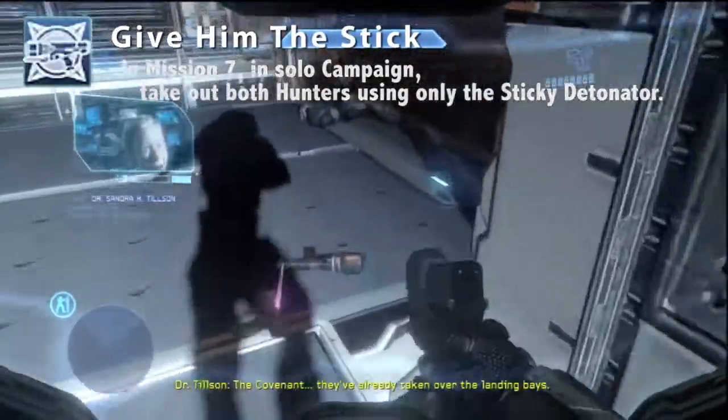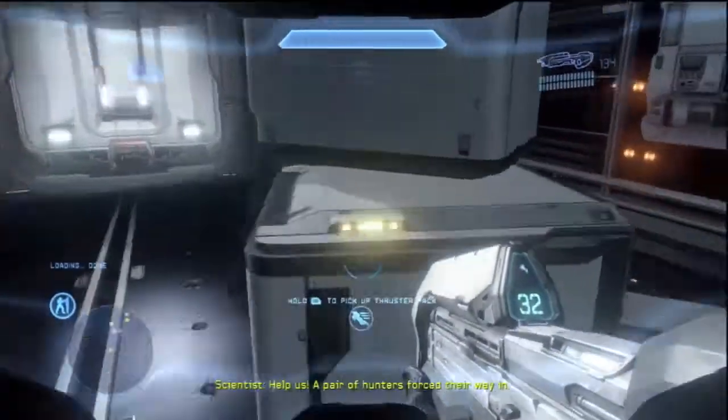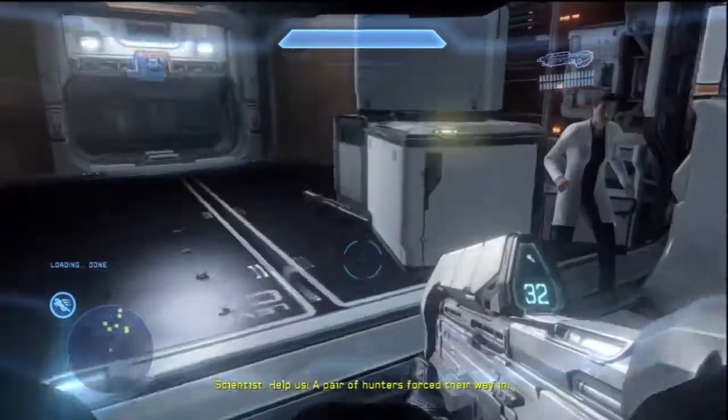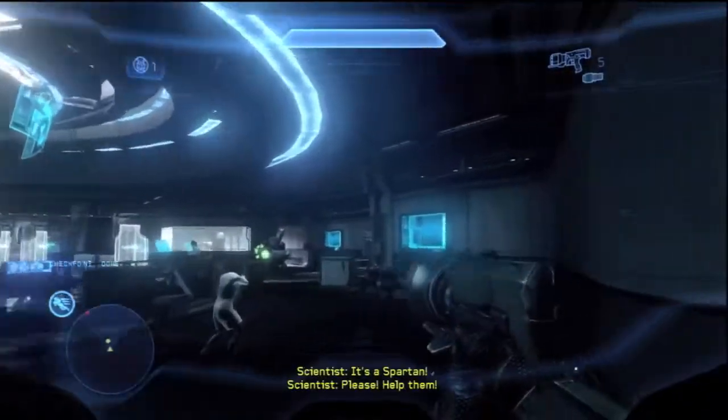This is on Mission 7. You're going to want to grab the Sticky Detonator. There's quite a few of those around — there's a bunch laying around. If you find one, just keep it with you. I showed you the easiest one to get anyways.